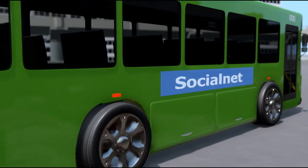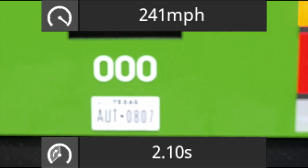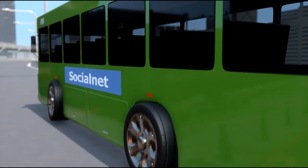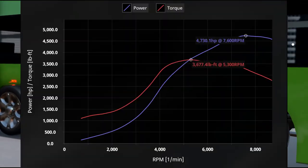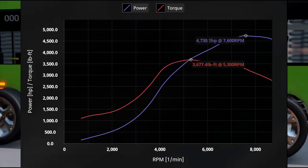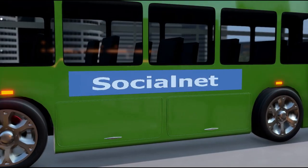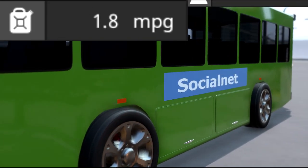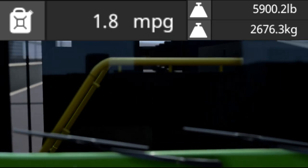It has a top speed of 241 miles per hour and a 0-60 in 2.1 seconds flat. This vehicle is powered by my rendition of the most powerful V-16 engine that produces 4,730.1 horsepower and 3,677.4 pounds-feet of torque. It has a fuel efficiency rating of 1.8 miles per gallon and weighs 5,900.2 pounds or 2,676.3 kilograms.